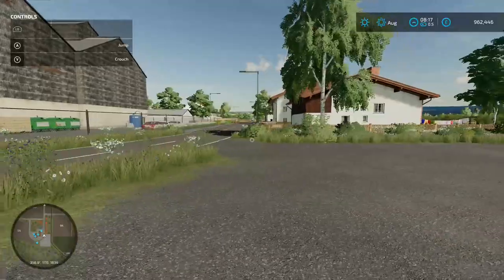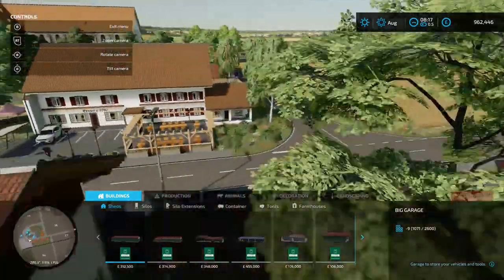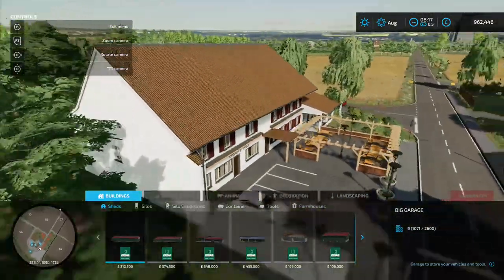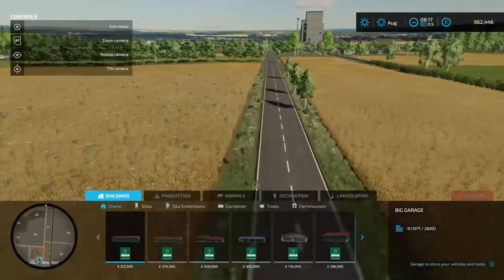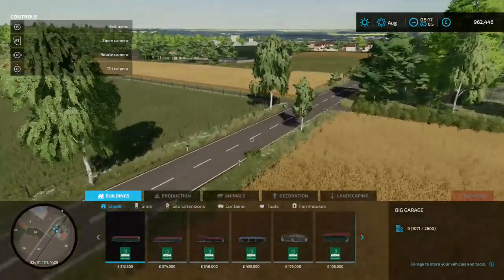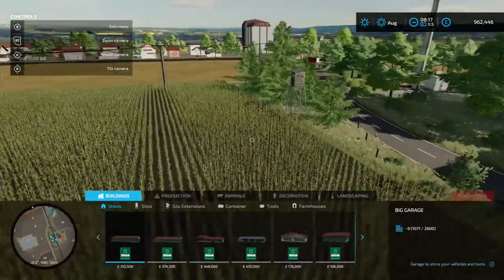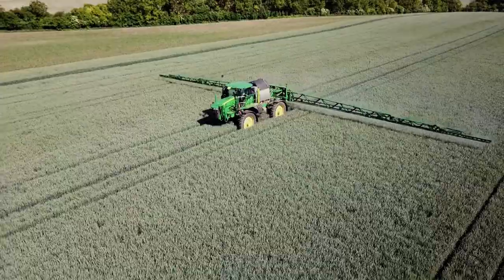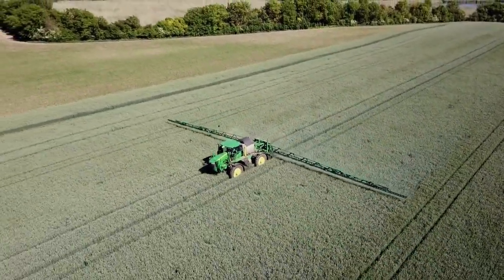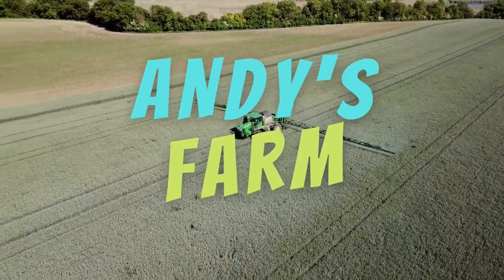That's the full map tour. Flying over you can see all the houses in the town area - you could even pretend you own a pub, place your sleep trigger there, do farming by day and run the pub in the evening. A couple of triggers are a bit random but overall this is a very nice map - fields aren't massive so you won't spend too long on them. Drop in the comments what you're planning to do on this map. If you haven't already, hit the subscribe button. See you in the next one.